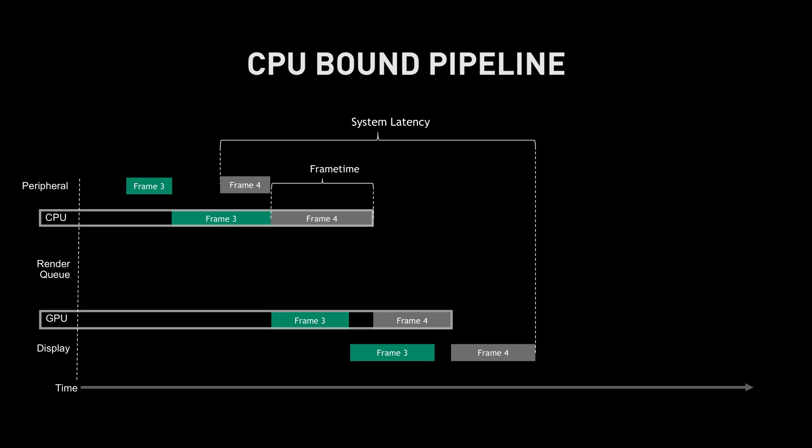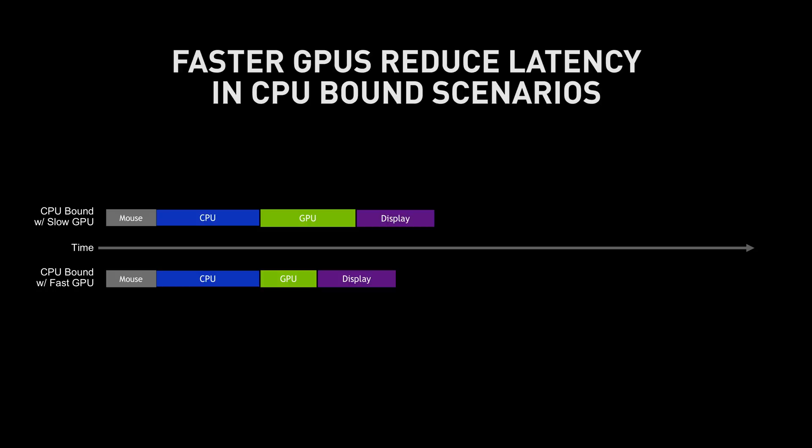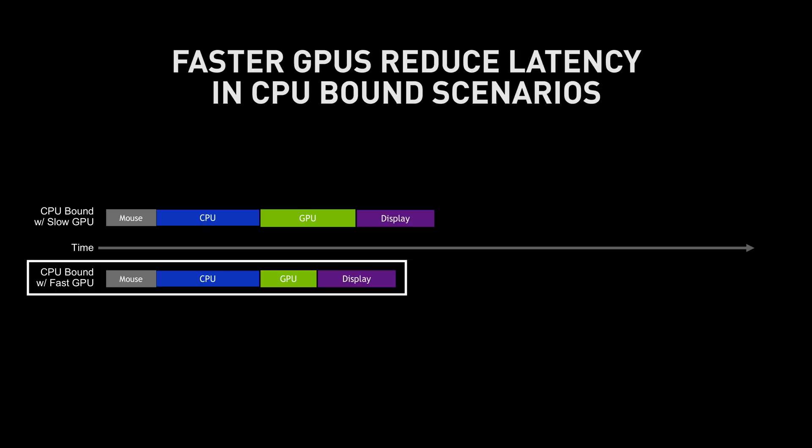At the other end of the spectrum is a CPU-limited game. In this scenario, the CPU is actually slower than the GPU, which means latency is small and there is no render queue because the GPU consumes frames faster than the CPU can produce them. You may wonder whether the GPU makes any difference in a CPU-bound scenario — the answer is yes. Even though the CPU is the limiting factor, the GPU's render time is still an overall contributor to latency. A faster GPU reduces that render time, reducing overall latency even when you're CPU-limited.